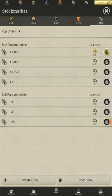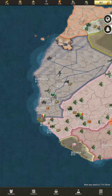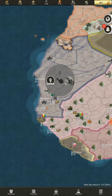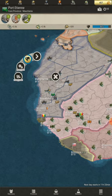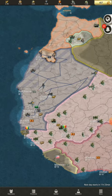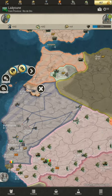In my capital city I'm producing infantry. Over here I have my ordnance units, and here is my naval base at Port Étienne. Over here is my air base, and in Saint-Louis we have the tank plant. In the city I captured from Río de Oro, I am building a secret base.